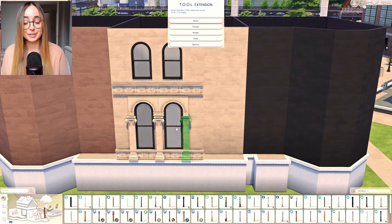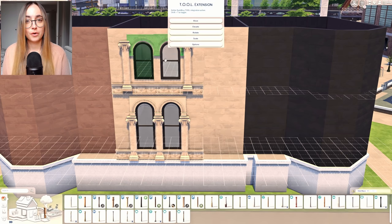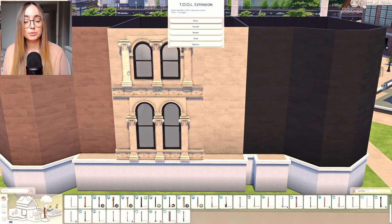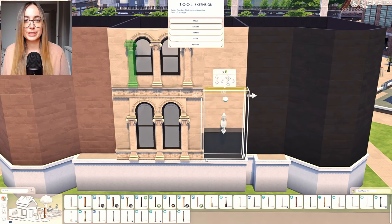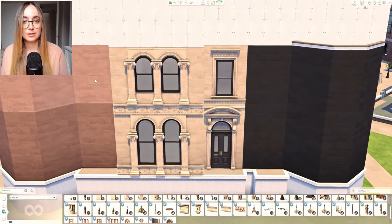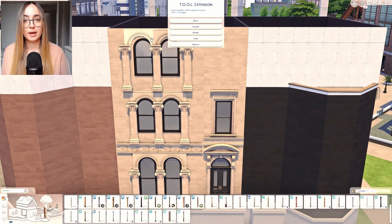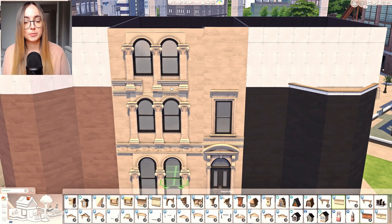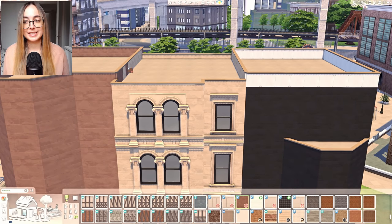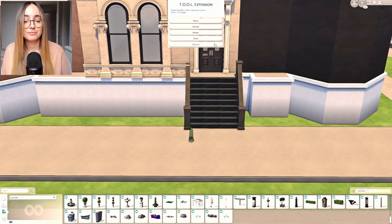One of the main inspirations for this New York build specifically was a new set by Charlie Pancakes — the Maple and Constructions Windows Part Two. Those are beautiful sash windows in all sizes and shapes, and there are some rounded ones as well. Not only are there the classic sash windows but also rounded arched windows, which instantly screamed New York to me and made me want to do a full New York townhouse build.